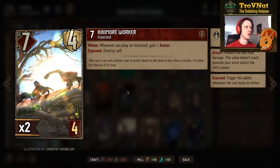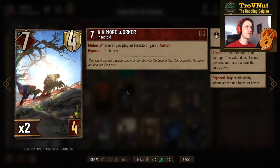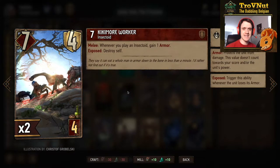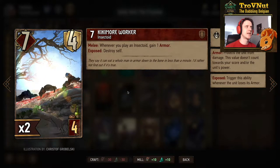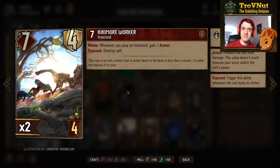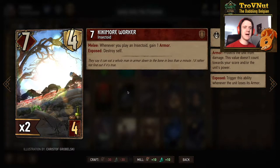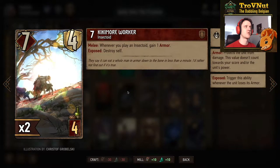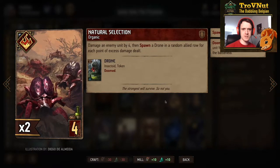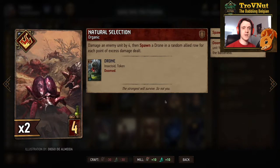To trigger Thrive we have a lot of higher-powered units. The Kikimora Worker is one of those — 7 power with 4 armor for 4 provisions, but has a downside: when its armor is removed it destroys itself. However, when you play another Insectoid while it's on the melee row you gain an armor back. So it's a fairly balanced 7/4/4 card, but can be destroyed by just 4 damage.